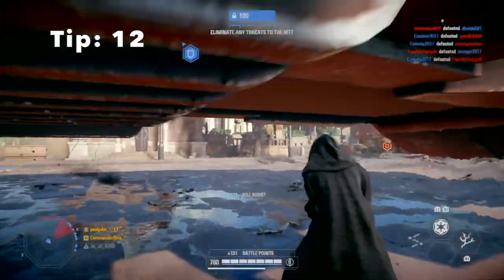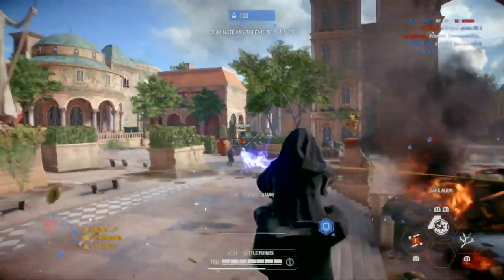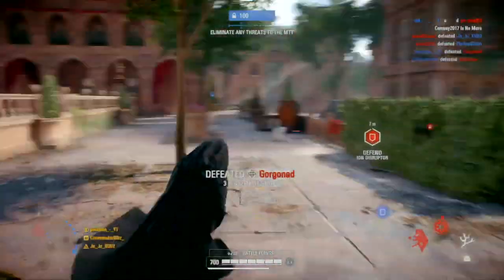Tip 12: when you're playing as Palpatine, you can use his normal lightning and his chain lightning while you are dashing. This comes in handy when you see a lot of enemies in front of you.